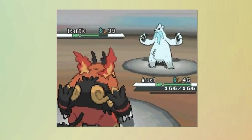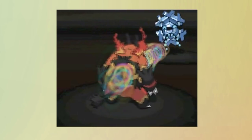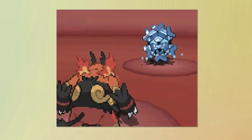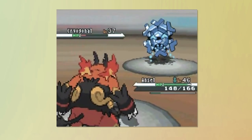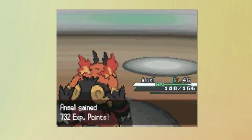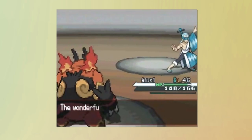For example, Vanillish has Acid Armor, and Cryogonal has both Aurora Beam and Frost Breath. Both of these Pokemon have the ability to learn stronger moves — Vanillish can learn Ice Beam at level 36, and Cryogonal learns it at level 33.